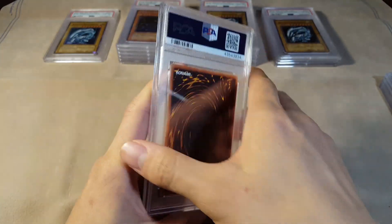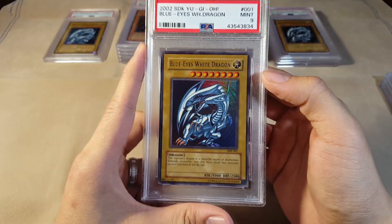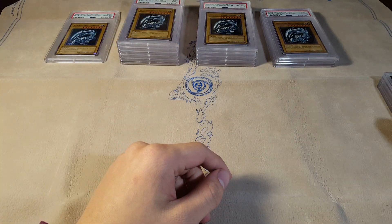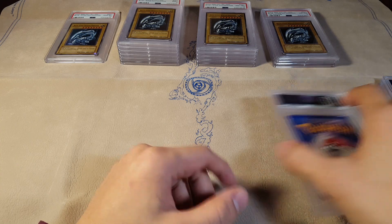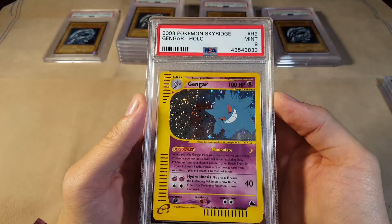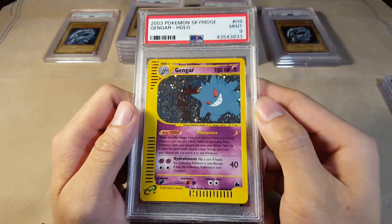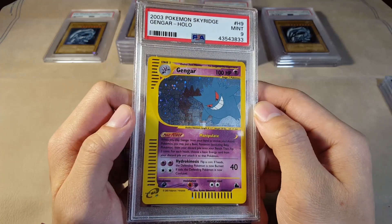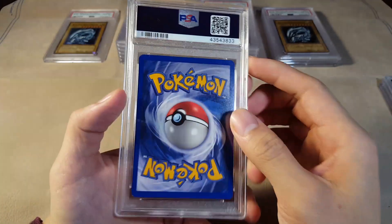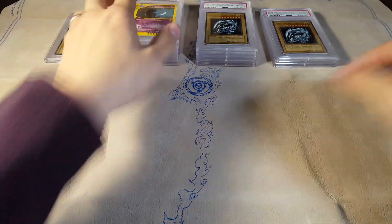We got a Mint 9 SDK Blue Eyes — I kind of remember this submission now seeing all these SDK Blue Eyes. I think I have a couple more. Looks like we have some Pokemon — we have a Mint 9 Gengar. I guess I had one more of these submitted and this guy looked extremely clean when I was looking through it. Look at that crazy holo — never gonna get sick of looking at these sky-rich Pokemon cards.